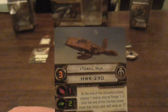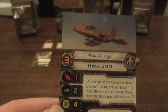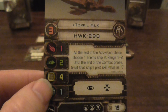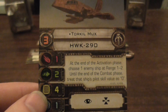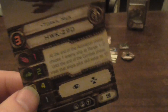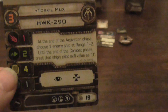This is Torkil — he has pilot skill three and he's a unique pilot. I think there's only one other pilot in the game at pilot skill three and that's an X-Wing pilot. He doesn't have a veteran upgrade and he's 19 points. His ability: at the end of the activation phase, choose one enemy ship at range one to two, and until the end of the combat phase treat that enemy ship's pilot skill value as zero. That could be very useful if this ship isn't destroyed.